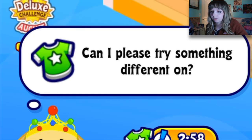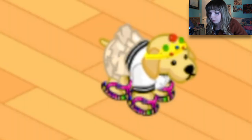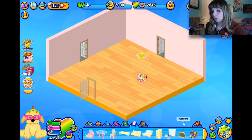Can I try something different on her? We don't have that many outfits. Her outfit's tragic, I know — but here's a skirt and a new shirt. It doesn't look great. Some pink sneakers, some sunglasses — all right, whatever.